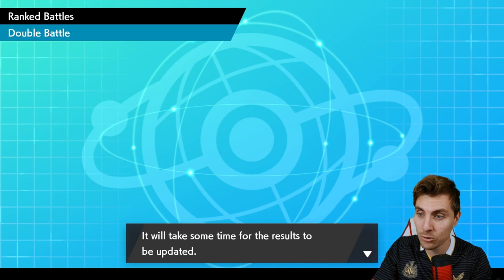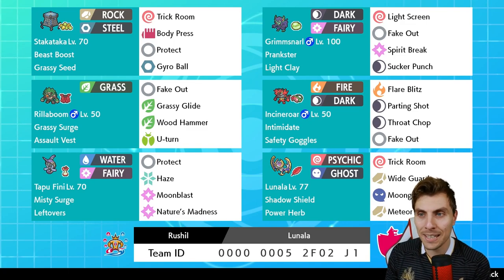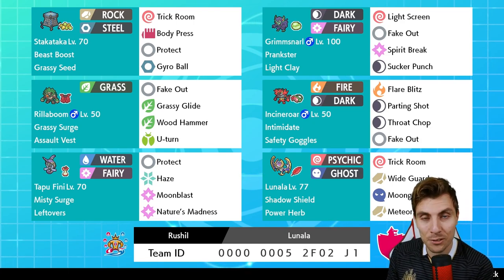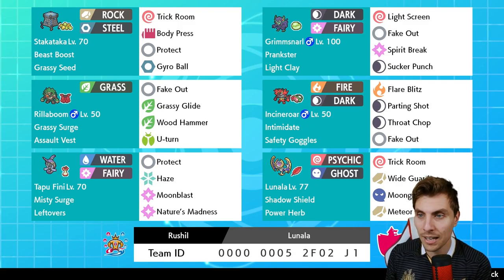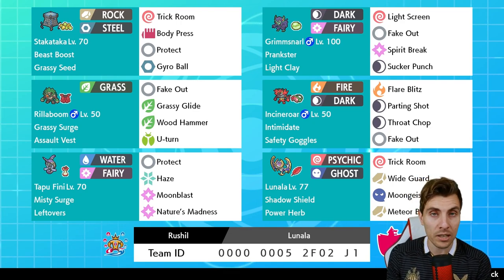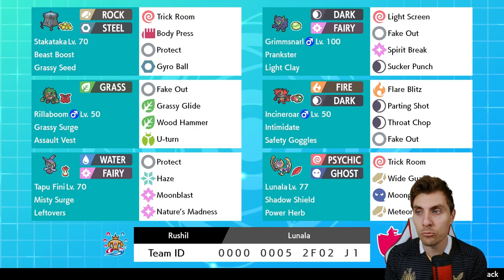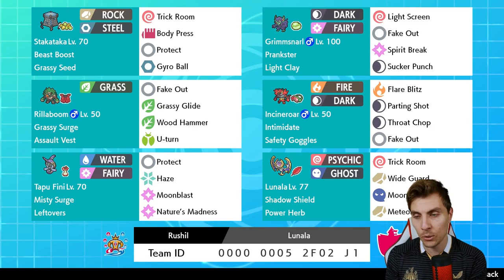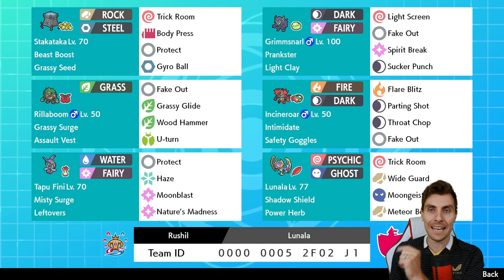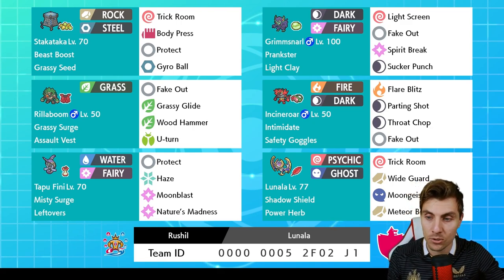The team performed extremely well. Here is today's rental code - a big shout out to Rushell for providing it. If you have a rental code of your own to feature on the channel, drop it in the comments or DM on Twitter or Discord. Thank you Rushell - had a lot of fun with the team. The Lunala is incredibly good especially in Trick Room, and paired with Stakataka with all the support options around it, it really is a centralized team. Rillaboom, Incineroar, and Grimmsnarl all do great jobs in their own right too. We'll be back later in the week with more VGC Series 10 content - take care and see you in the next episode!